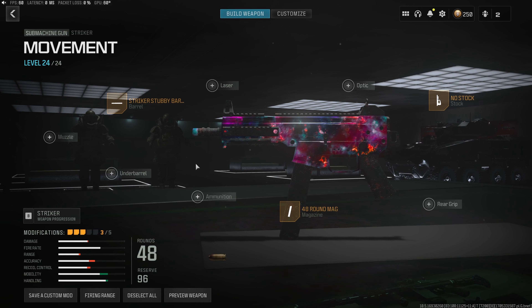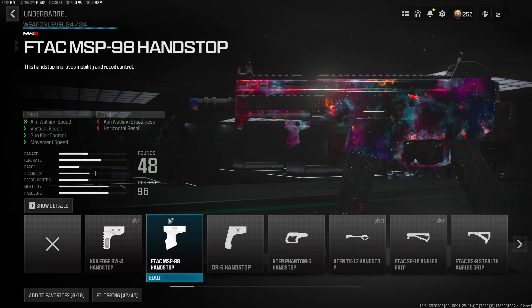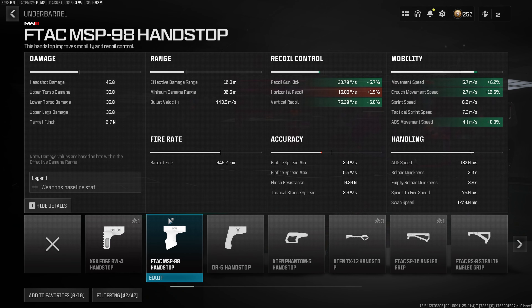Back into the build — we do want something to up that recoil control, so we're going to throw on the F-TAC MSP98 handstop. It is going to do exactly that. We receive a 5.7% decrease to the recoil gun kick and a 6.8% decrease to the vertical recoil, which is going to make this gun a lot easier to use. And on top of that, we do receive another 6.2% increase to our movement speed.